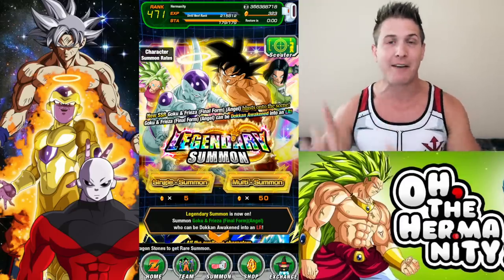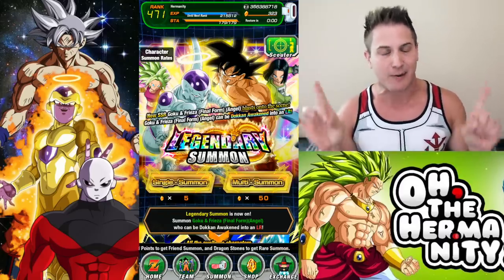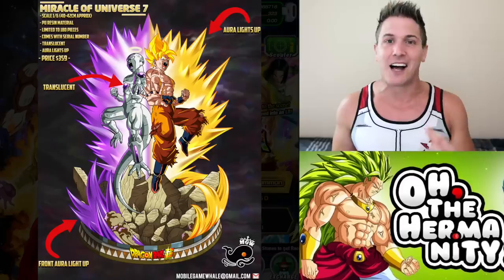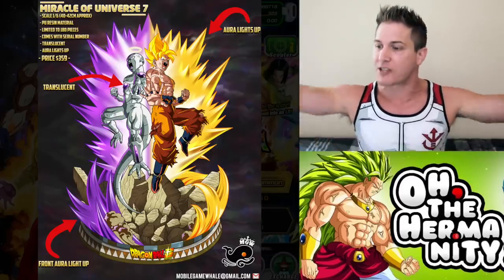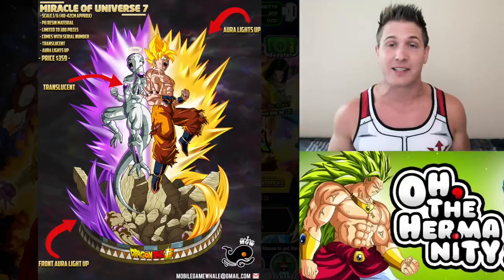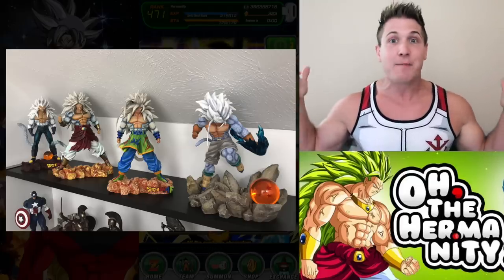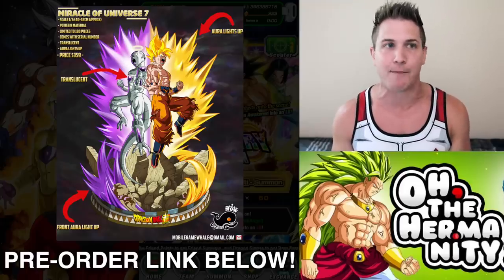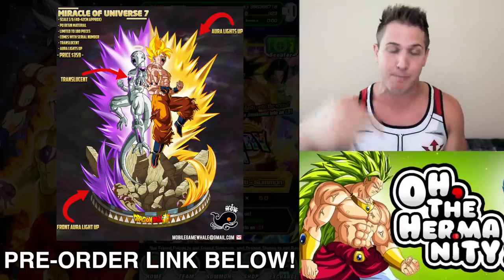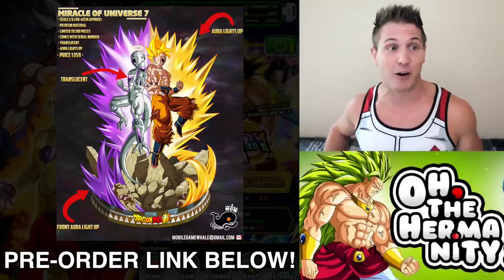Before we get started, my friends over at Mobile Game Whale have teamed up with XSeed Studios to start producing some sick resin statues. The first one coming out — I already pre-ordered mine — is the LR Goku and Frieza back to back with their auras around them, which will light up. It's gonna be freaking insane. I collect a lot of statues; usually they're behind me but they're in storage right now because my house isn't done and I'm still in an Airbnb. They're limited quantity, probably like a hundred and fifty of them only, and the price really isn't that bad. I'm gonna post a link down in the info section below as well as my pinned comment so you can check it out and get your pre-order in before they sell out.